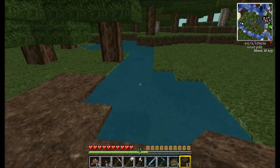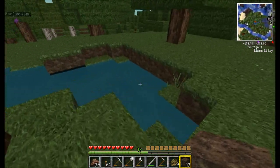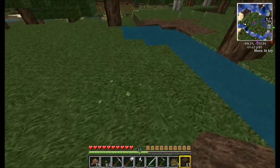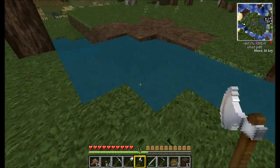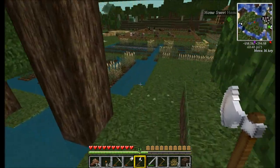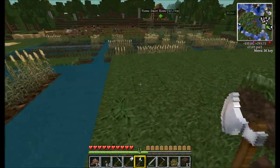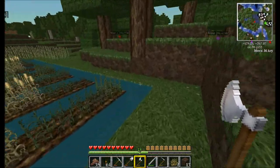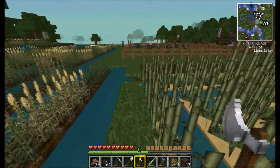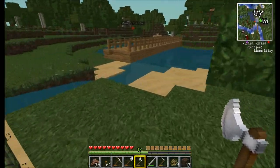I always have problems with creepers up here. Anyway, back to what we were talking about — so I found this little pond up here, so I was like, why don't I make it look as if this pond flows down to my farm down here. So that's what I did — it goes down to my wheat farm, and from there it goes down to my sugarcane farm, and from there it goes right out into the river.